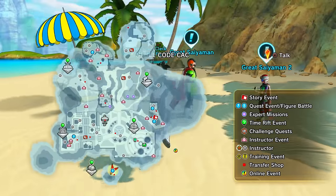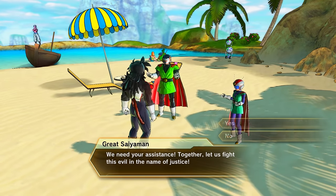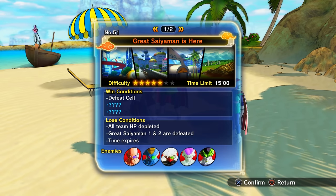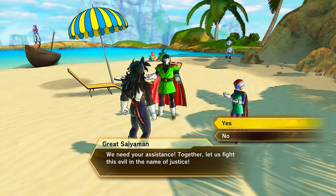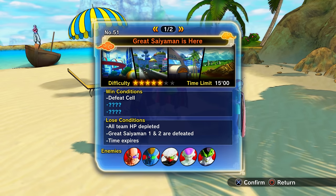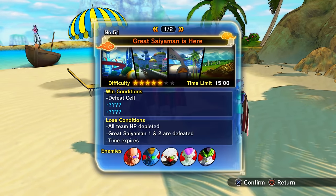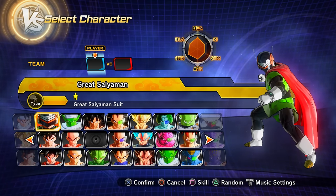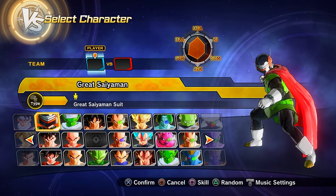Parallel quest 51: to unlock it, clear PQ 50, then talk to the Great Saiyaman in Conton City — he's around this general area. If he's not there, do previous parallel quests, level up, or progress through the story mode. Clearing PQ 51 unlocks the Great Saiyaman as a playable character.